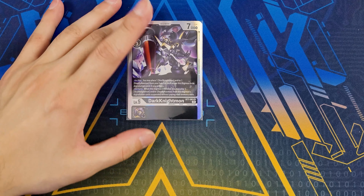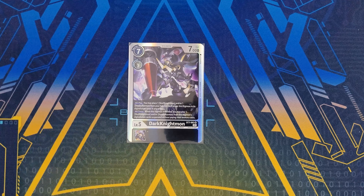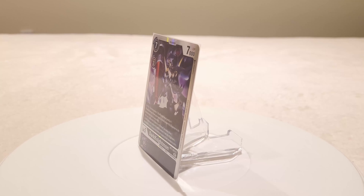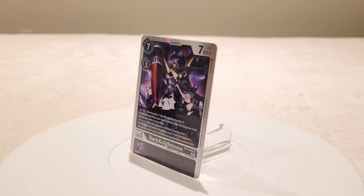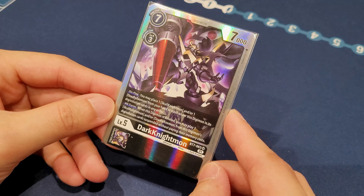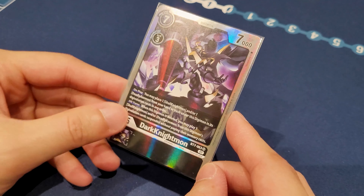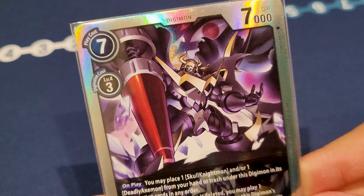We're also running one copy of the older BT7 Dark Knightmon. Its on-play effect lets you place a Skull Knightmon and/or Deadly Axemon from your hand or trash under it as digivolution cards, though you still pay seven memory. Its all-turns effect: when this Digimon is deleted, you get to play both Skull Knightmon and/or Deadly Axemon from its digivolution cards suspended without paying memory cost, so it can float two bodies back. It's a nice-to-have combo piece with the BT7 Skull Knightmon.